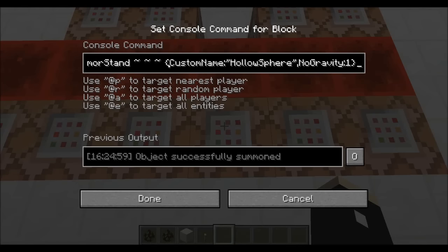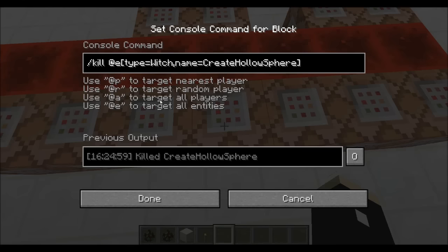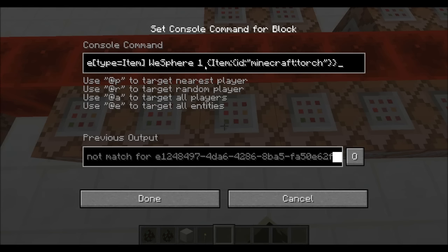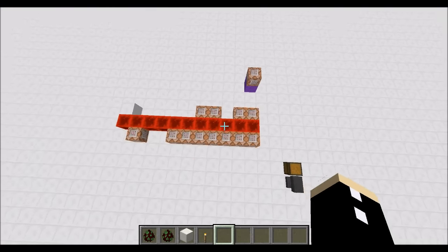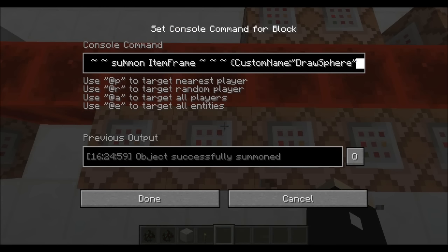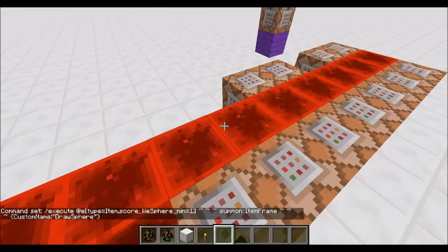Then it will summon an armor stand called 'hollow sphere,' and kill the witch. Relative to the hollow sphere, it will set all torch items a score. When torches get set in midair, they immediately become an item — so I thought I'd use that. Once they become an item, they get a score, and then they summon an item frame called 'draw sphere,' and then kill the item.